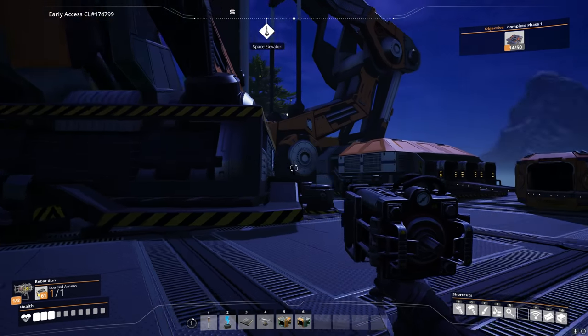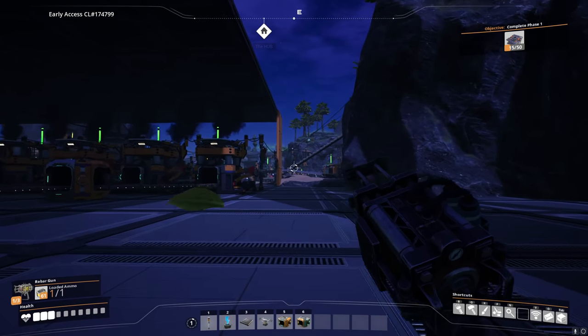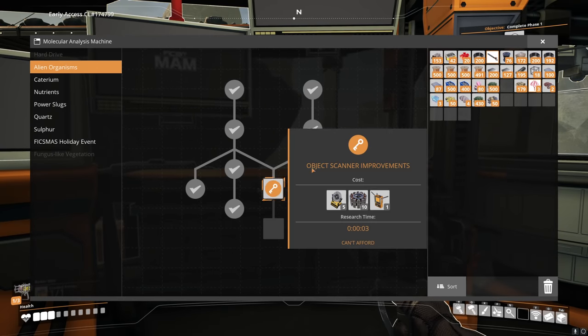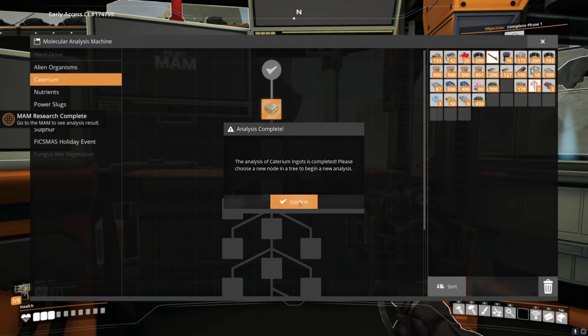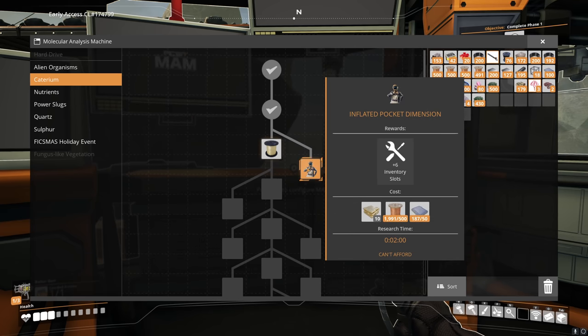We've got all the tech and research. No caterium — I'll go find some caterium and some quartz while we're waiting. After a whole bunch of exploring we've come back and we've got several more things we can do. Caterium — definitely have enough of that stuff. Three seconds of research — one, two, three, analysis complete. We can now make quick wire, but we need to smelt up some caterium first, and it'll give us inflated pocket dimension number two.